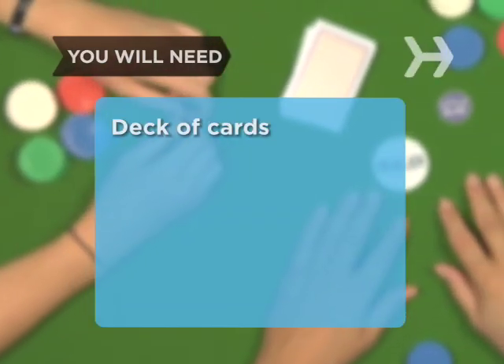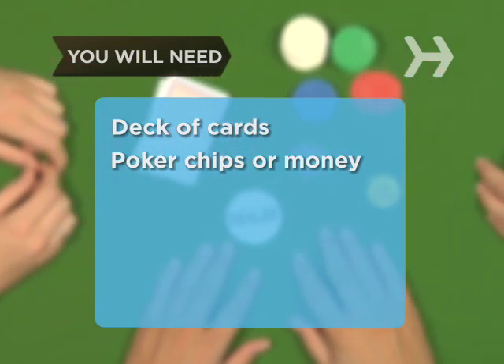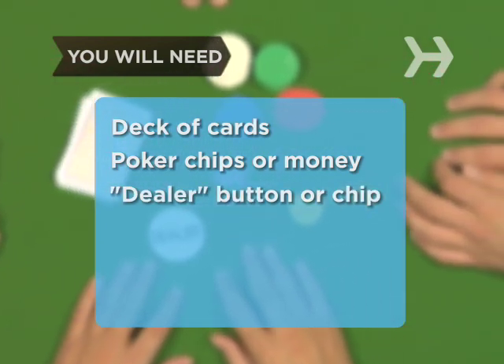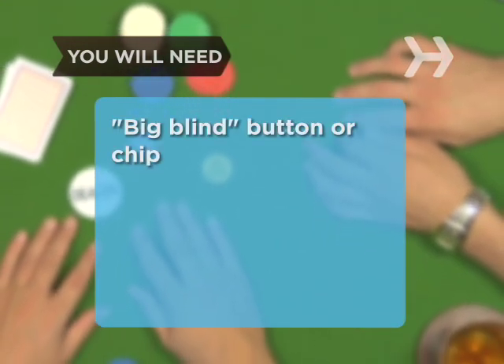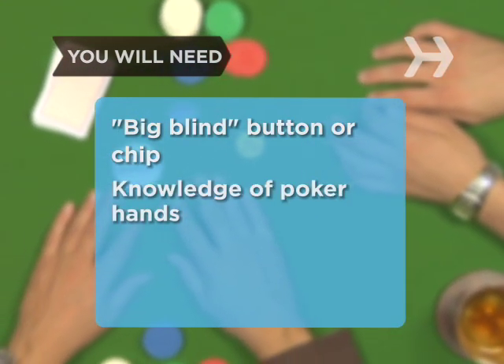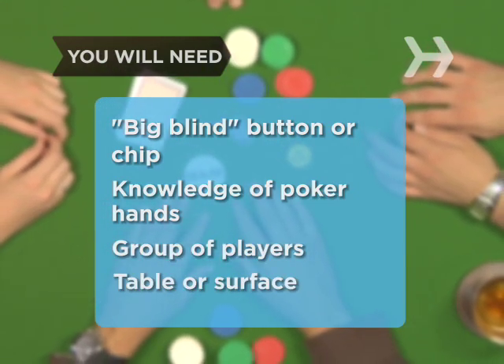You will need a standard deck of playing cards, poker chips or money to bet with, a dealer button or chip, a small blind button or chip, a big blind button or chip, a working knowledge of poker hands, a group of players, and a table or surface to play on.